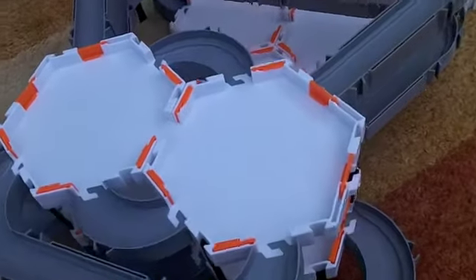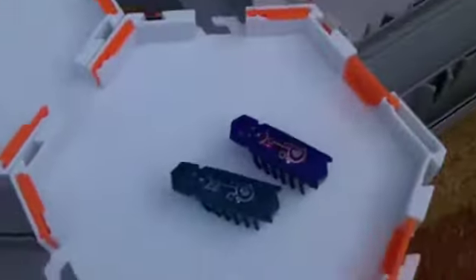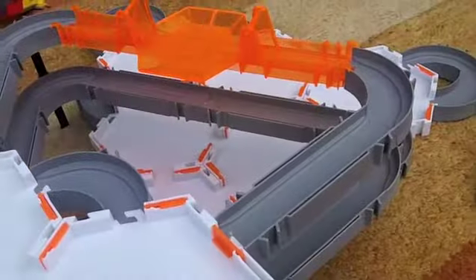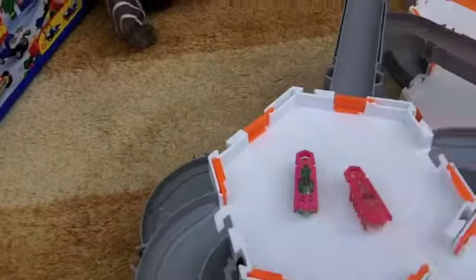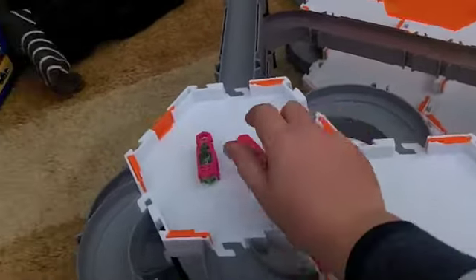Now here we have the Hexbugs — this guy and this guy. It's kind of hard to see them since there's not much light here. Maybe I'll hold them up to the light. And then there's the blacks — but we can't do the blacks because that one is out of batteries currently, so we'll have to do the pinks. It's quite easy to tell the blues from the pinks. I'll just open the gates.